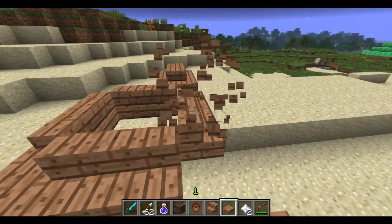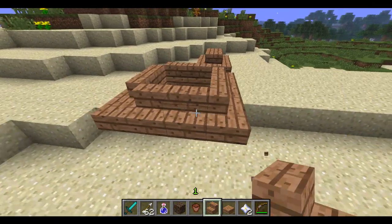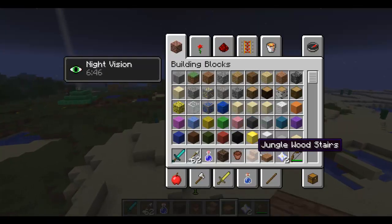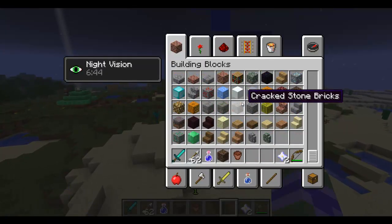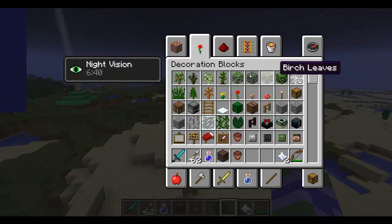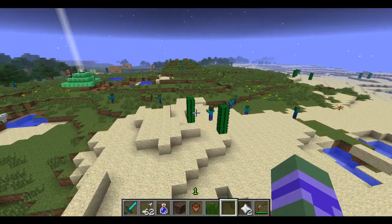Now you can say goodbye to these stupid slabs and do that, which looks much nicer in my opinion. And then the flower pots — as I said, you can put mushrooms in them, saplings, ferns, dead bushes. I'm not sure about grass.